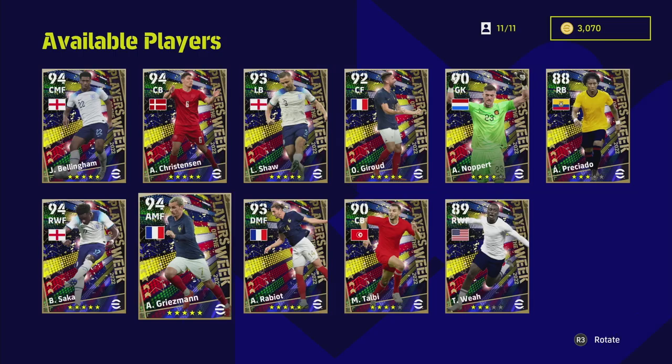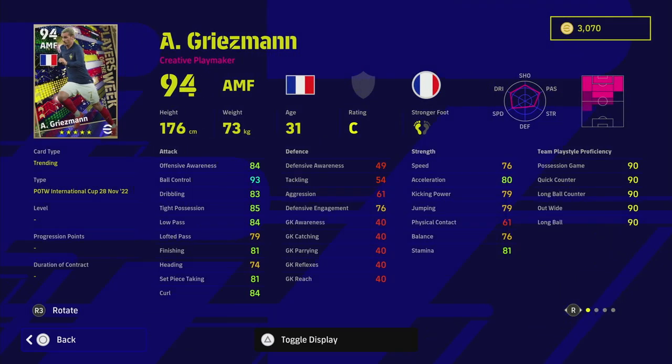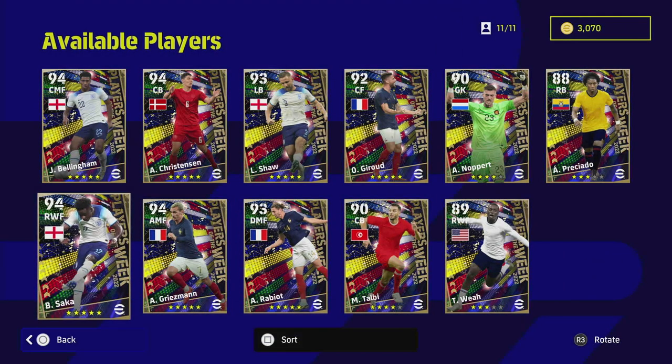Griezmann was released in the French pack already, which is why this is disappointing — about six of these guys have been released in packs already. That said, super sub and unwavering form on Griezmann is huge. This is a very good card if you spin him. His acceleration and speed might look concerning at first, but the rest of his player skills are absolutely quality. I definitely think Griezmann is one of the most underrated and slept-on players in the game.